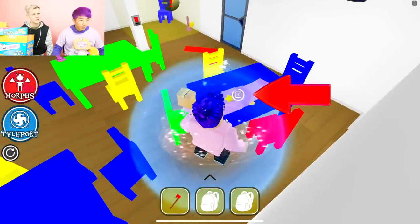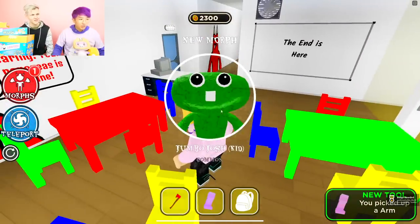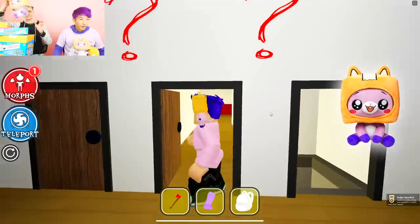Oh, is there something right there? Whoa, what is that? We got an arm! We got Kid Jumbo Josh. That's lit — it's like Baby Jumbo Josh. Yeah, it's like Baby Foxy, guys. That's awesome.